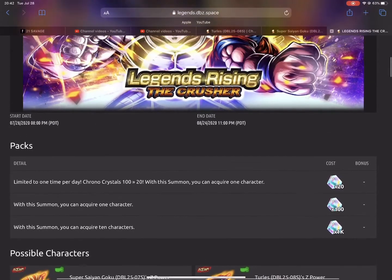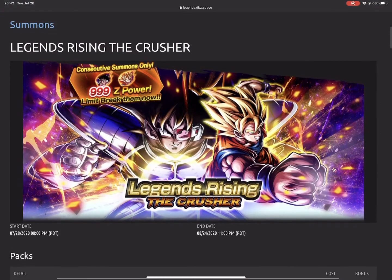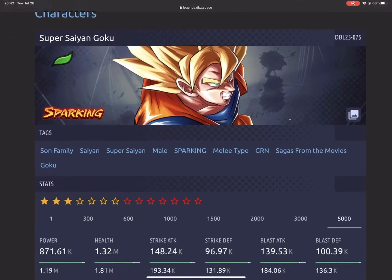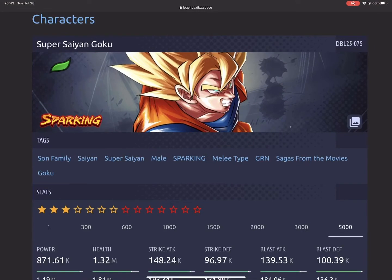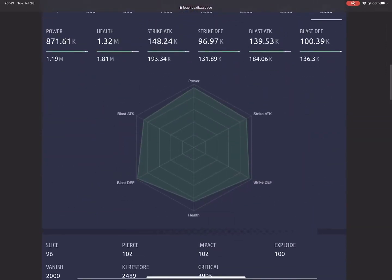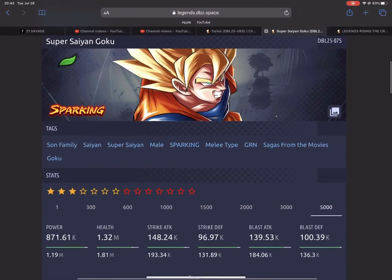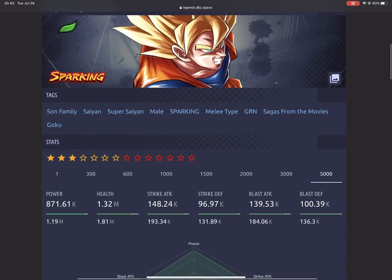If you want to do the 20 crystals daily summon, that's fine. Now we're going to look into the characters if you pull them — was it worth summoning? Super Saiyan Goku is green, his tags are Saiyan Family, Super Saiyan, Melee Sparking, Melee type, Saga from the Movies, and Goku. You're going to pull him at three stars because it's 999 Z Power. His stats: 1.81 million health, which is pretty good.